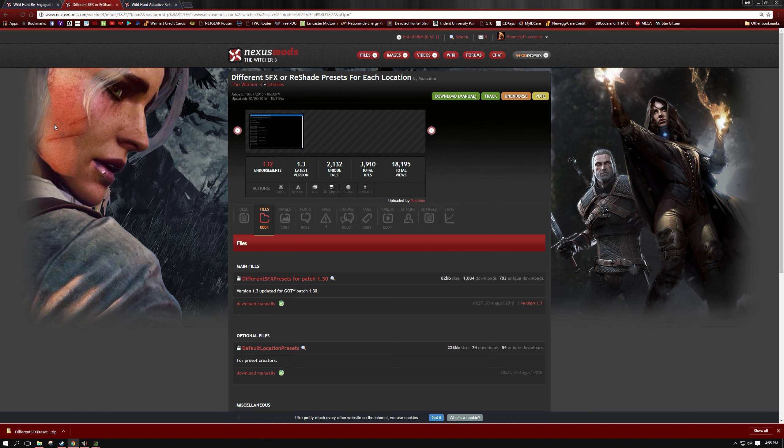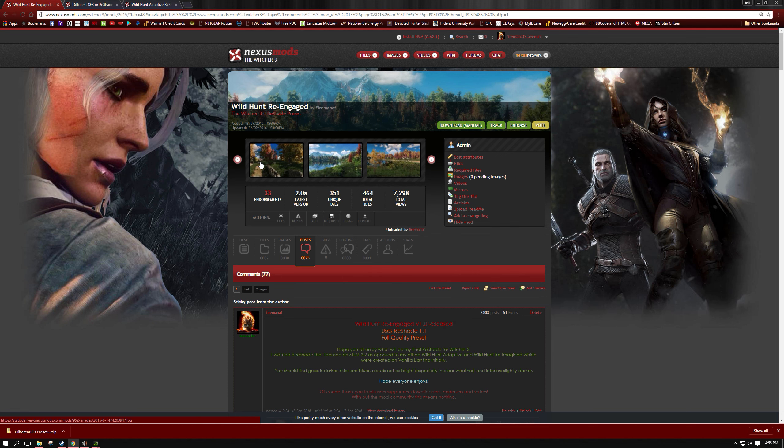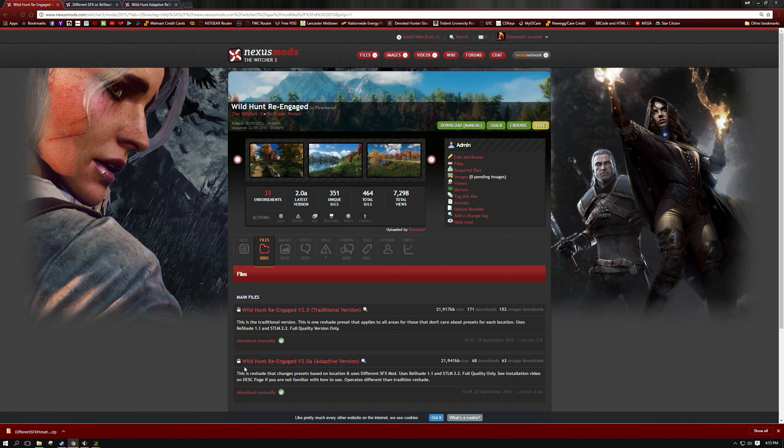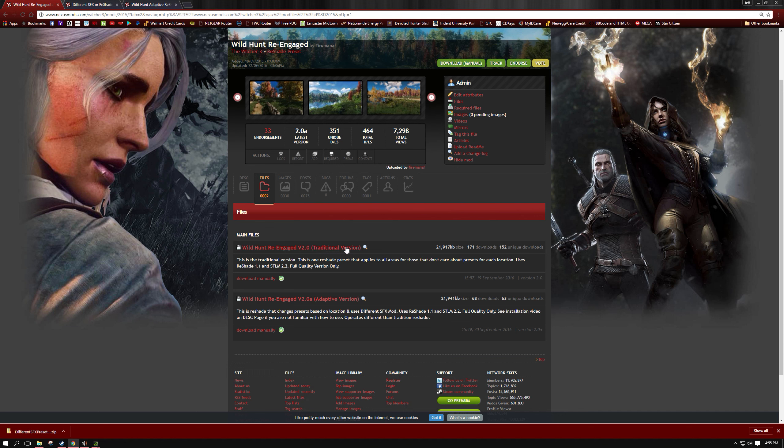The other thing you're going to need is one of my reshades. In this case I'm going to use the Wild Hunt Re-Engaged one, but you could use Wild Hunt Adaptive as well — ultimately, whatever adaptive reshade you're going to use. Go over to the Files tab and download the adaptive version. The traditional version is just a normal reshade with one preset for your whole game, but since we're doing an adaptive version, you want the adaptive version. Hit Download Manually, because a reshade goes into your X64 folder, not your mod folder.